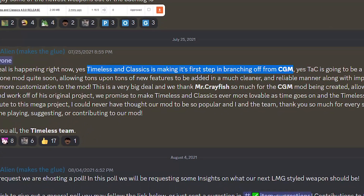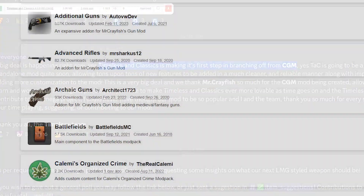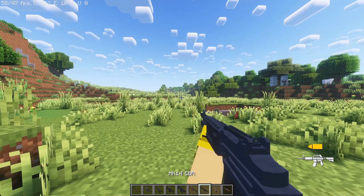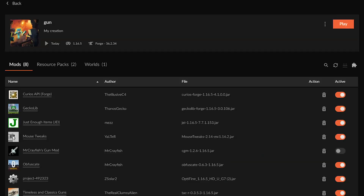After a while, the Timeless and Classic team announced that they're making the mod stand-alone to make it more customizable and better than just an add-on for Mr. Crayfish's gun mod. And by doing so, this mod got a lot better. Not only did this mean a lot more features, it also meant a lot more simplicity — since you didn't need to have Mr. Crayfish's gun mod installed at the same time.